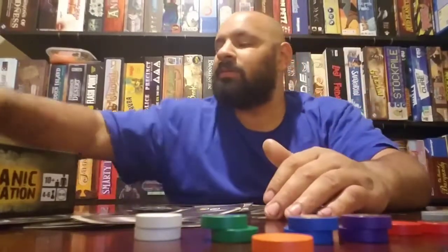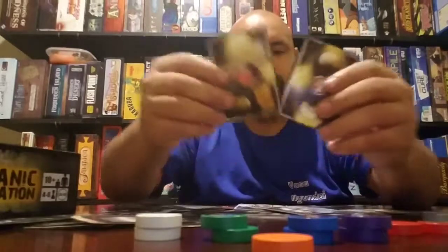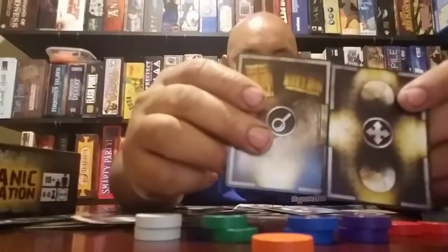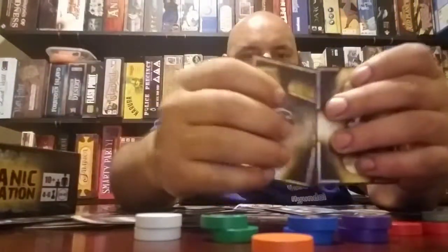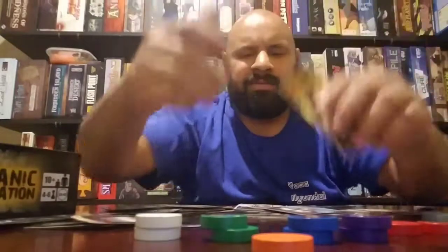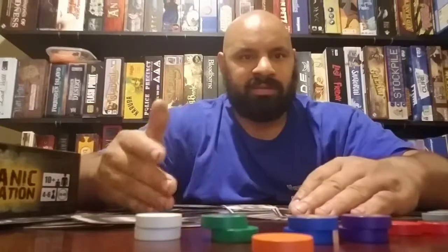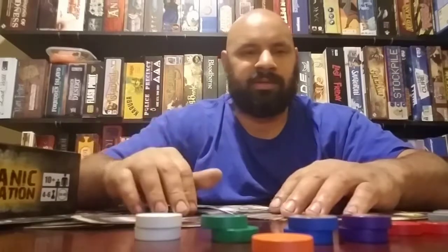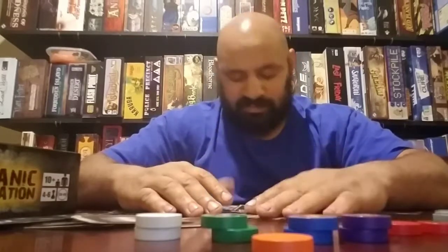Another issue: tile placement. You have to place room tiles vertically — you cannot rotate them sideways. That makes it very hard. And on your turn if you're exploring and you draw a card you can't legally place, you just skip it — draw another, can't place it, draw another, can't place it — over and over.